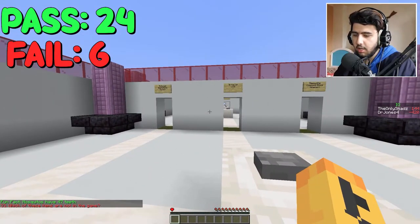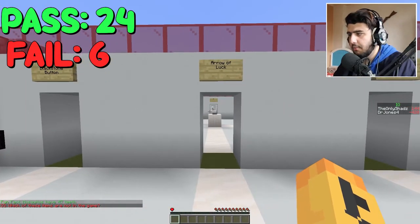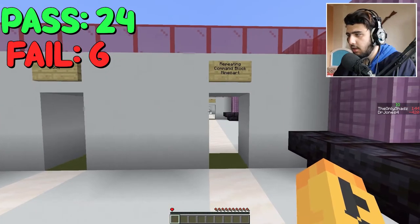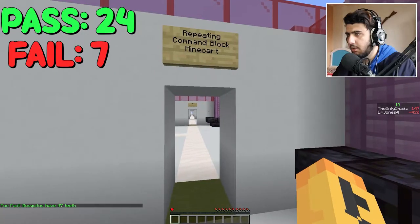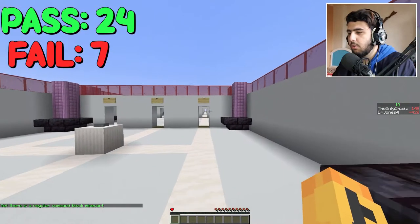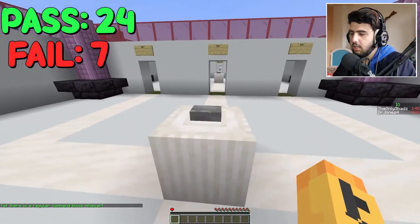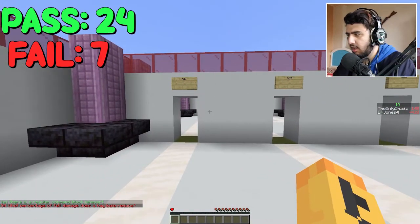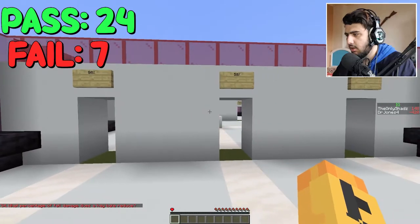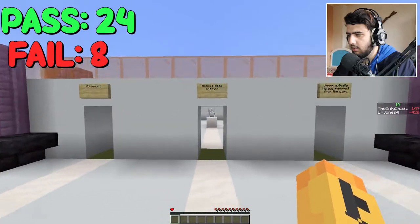Which of these items are not in the game? Polished blackstone button — it is in the game. Ring of luck — it is in the game. Repeating command block mine cart. There's no repeating command — I just read command block. That does count. What percentage of fall damage does the hay bale reduce? 80. No. 50? 60. It must be 60, not 80.